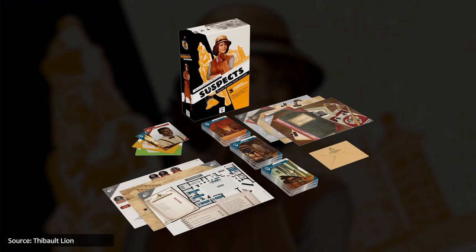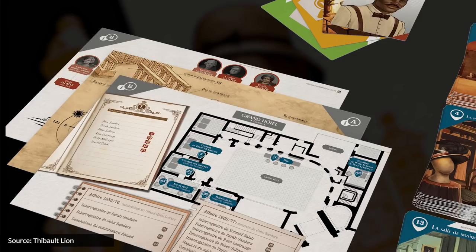That's the case in Suspects, a series of murder mysteries inspired by Agatha Christie, designed for one to six sleuths, with streamlined rules and plots spanning the globe from grand manor houses to shady theaters, from Scotland to Egypt, and presented in three cooperative mystery stories that will require deliberation and deduction.